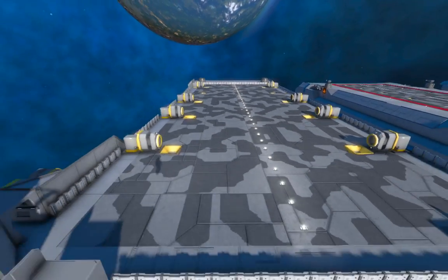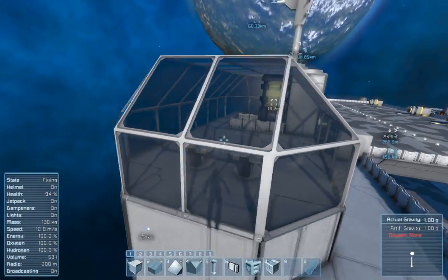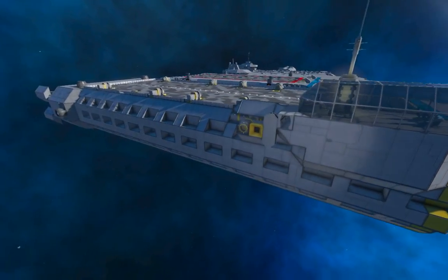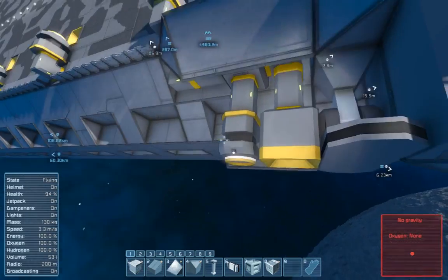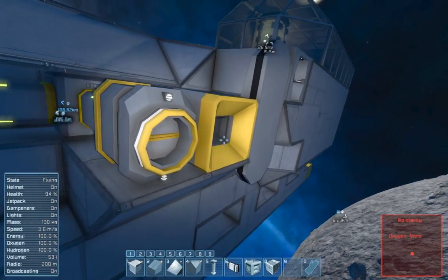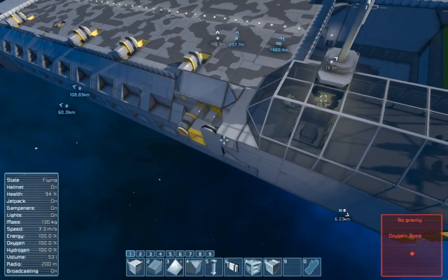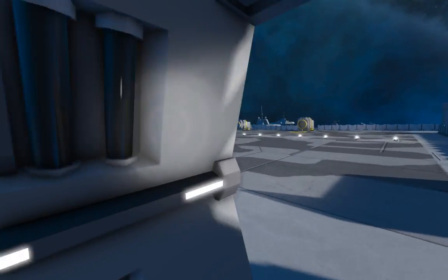Anyway, this was before connectors worked, before oxygen. Look at how this thing looks — it's not a bad design actually, but it would not work well in modern Space Engineers. The connectors back then could only eject, so you had collectors: this would spit them out and the collector would collect it up. You'd dock next to a ship, use the landing gear to lock it in place, and there's a little walkway here. So this is before merge blocks — this thing is ancient.